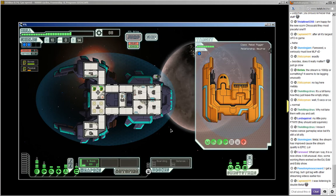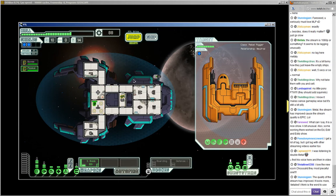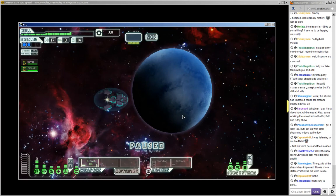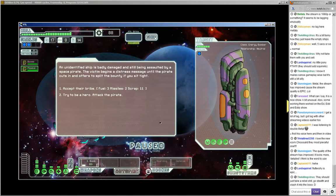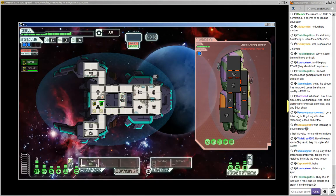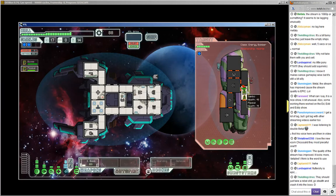Welcome to the stream, pseudonymous coward! Bovee, back to piloting. We really need more crew members, that's for sure. Another energy bomber — no bribe here. Try to be a hero, of course. Let's get you to the teleporter. They've got an iron cannon, so they could do some damage potentially, but we're going to shut them down before that.